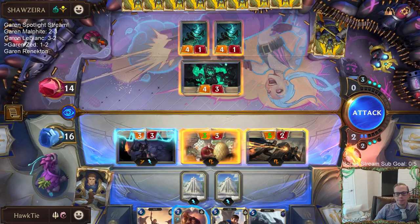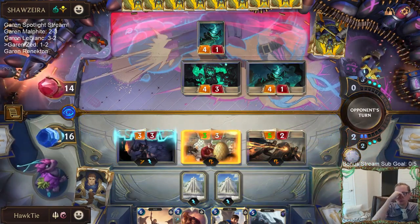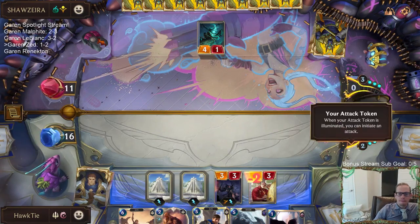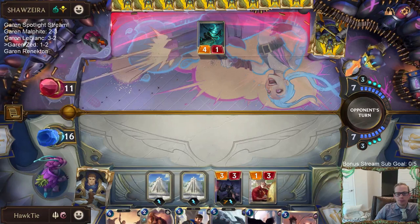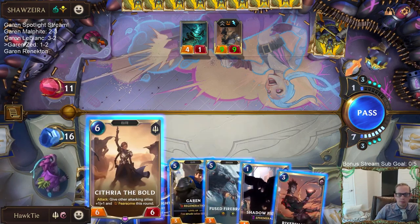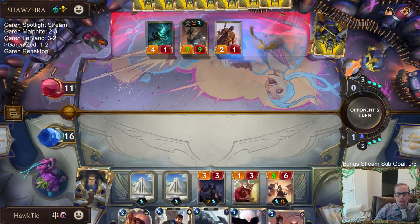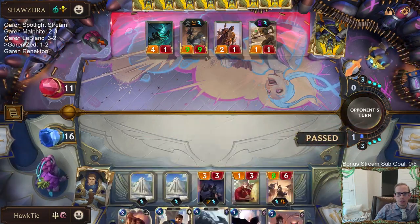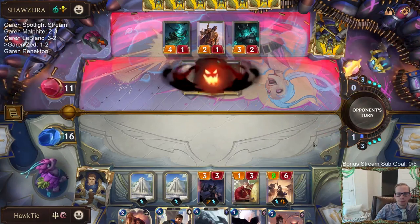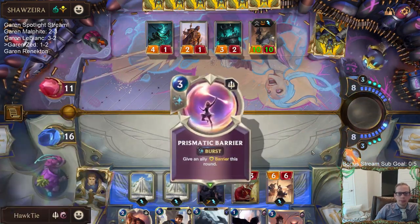Is this challenge even worth it? Gives them a slay? Yeah, I think so. Because Blight of Caretaker is still a card - you don't want to leave those things around with Blight of Caretaker being a card. Firebrand and Garen aren't big enough to get it done even with Sharp Sight, because all they have to do is have something else get slayed. This Nasus could be 10 power.